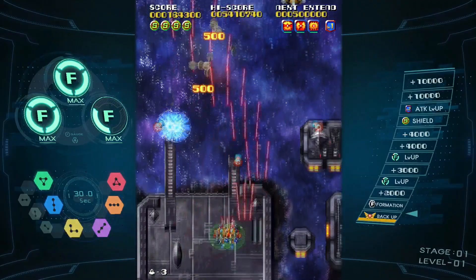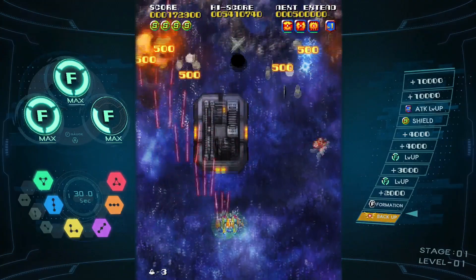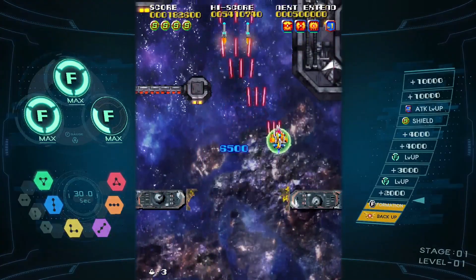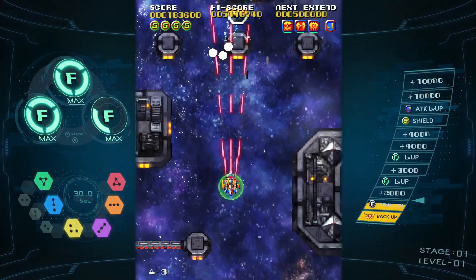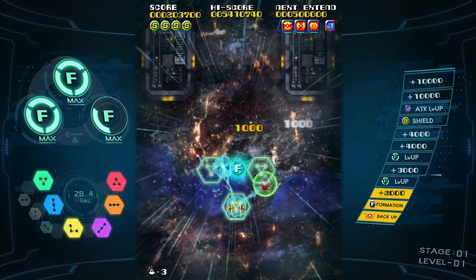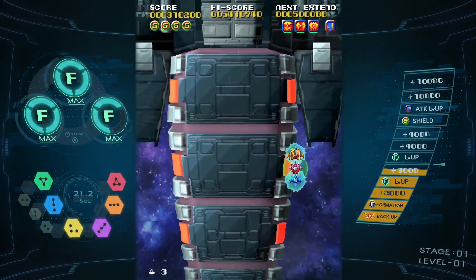Gameplay-wise, you've got a two-and-a-half-D vertical shoot-'em-up that has more going on than initially meets the eye. As you battle through seven stages venturing across the solar system, your craft is a combination of three ships that you can rotate on the fly, each with their own unique attack. The red craft fires lasers, blue fires homing missiles, and yellow fires drill projectiles. You've also got special formations when you have two ships, which provide breathing room when it gets hectic.